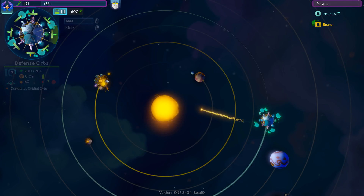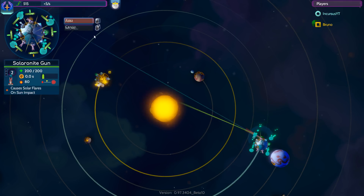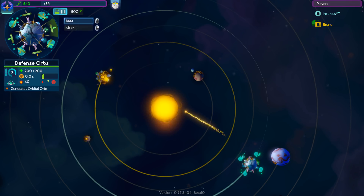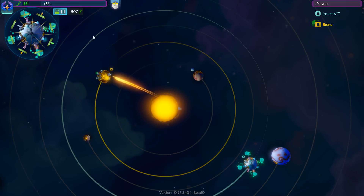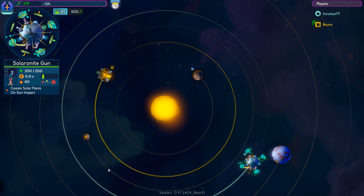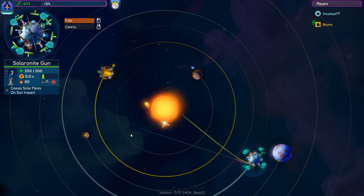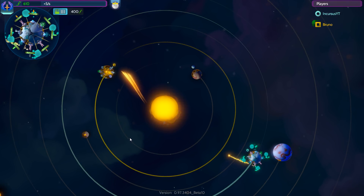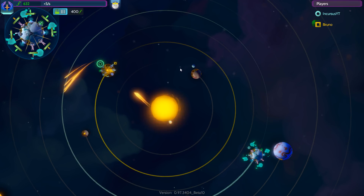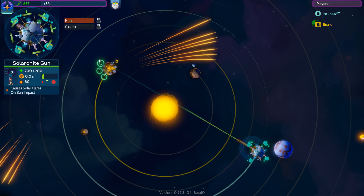By the way, these things are really affected by gravity. As you can see, they were actually repelled and moved away by a shield, and then once the shield ran out they got sucked right back into his planet. It's got its ups and downs — other planetary bodies can very much get in the way. We got a core hit! We hit his planet, dug all the way through, and hit his core. Let's see if we can do that again.